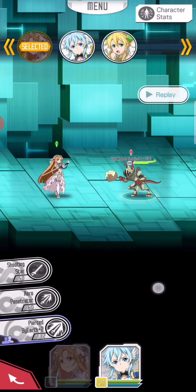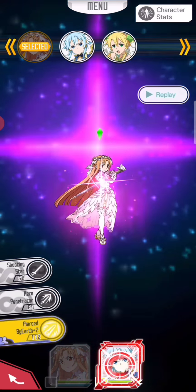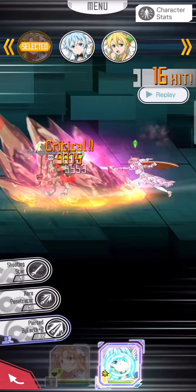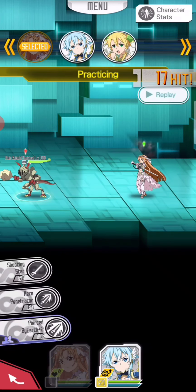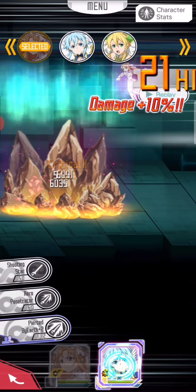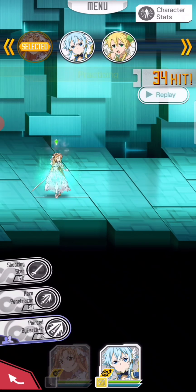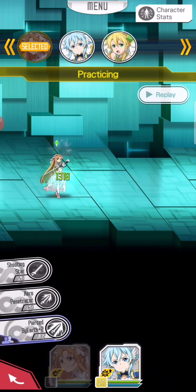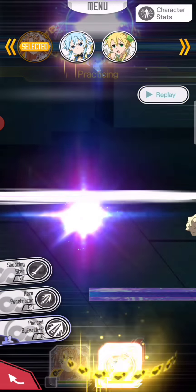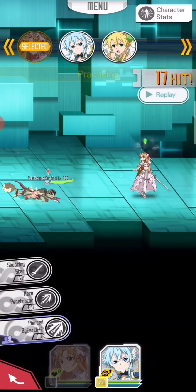Okay, so this is the Asuna skill trial. This thing doesn't have what's it called — not the cancelling barrier, you know what's it called — the immortal barrier. I prefer that than this, but okay, that's fine.